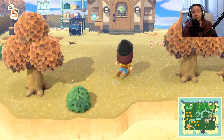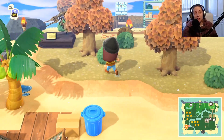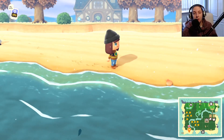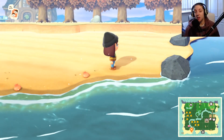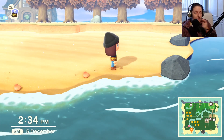For you guys playing in the southern hemisphere, you'll be getting the summer shells. You'll find them on your beach as you're walking along — there's a blue shell that pops up and you can get about three a day if you're lucky. I have done a full video on this previously, so check back and look at that if you haven't seen it already.